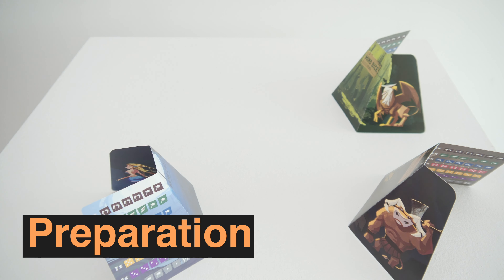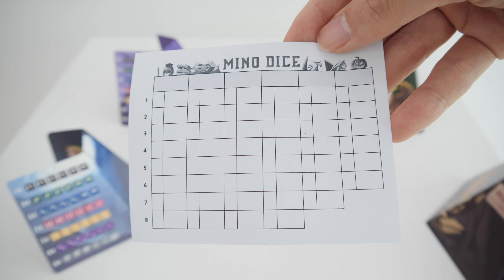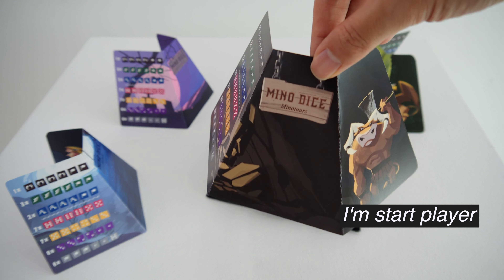Setup: Number 1 — each player will place a dice screen in front of them. Number 2 — write the player's names on the score sheet. Number 3 — put all dice into the pouch. Number 4 — pick the starting player.